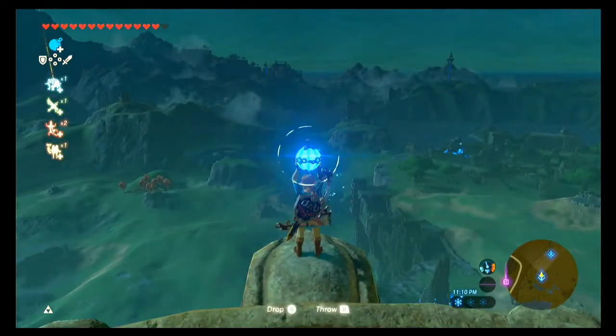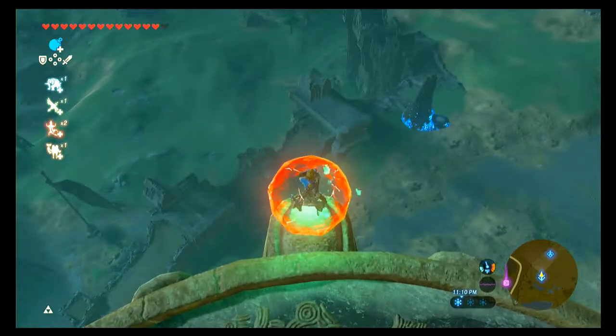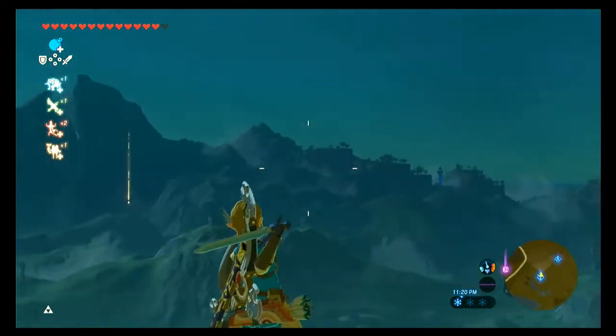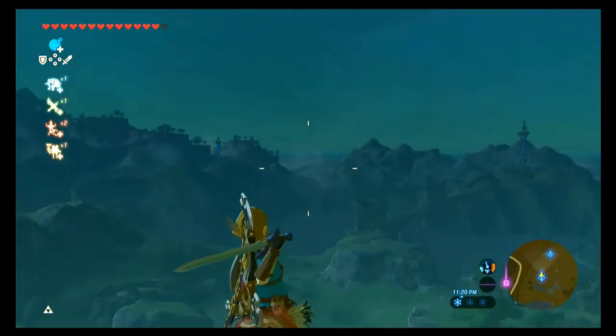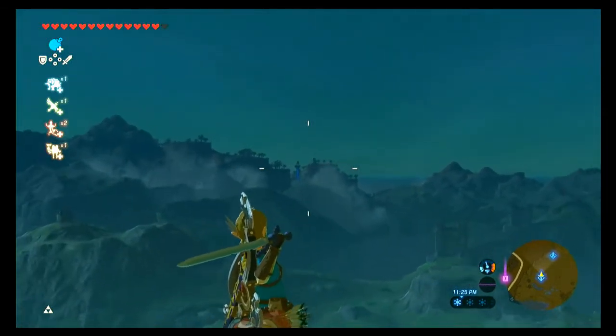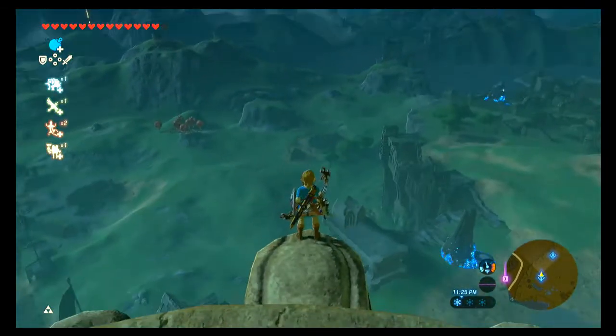I like to start with the circle bomb first. Get to a high spot where you can go into bullet time. Pull out your weapon and hold R. Wherever you point — where you are going to throw your sword — is where you're going to go. So say I want to go to that tower. Then press B.